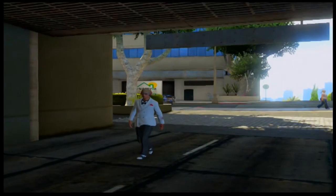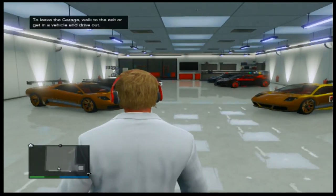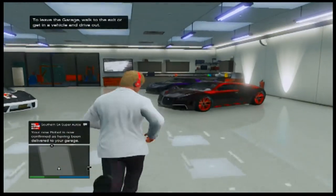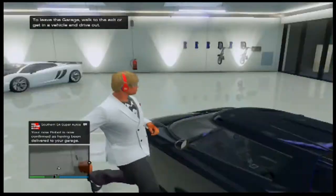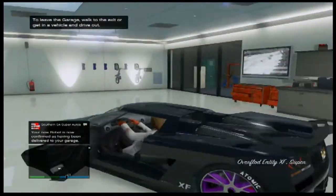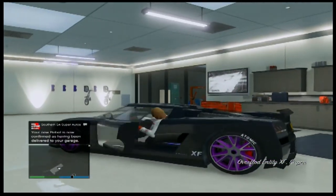Just walk into your garage and as you can see, at the end I've got my Entity — my Entity duplicated. It will also say that your Rebel has been delivered.